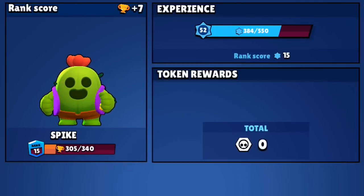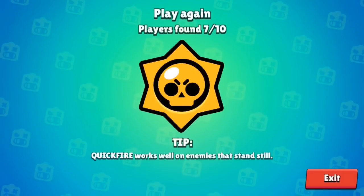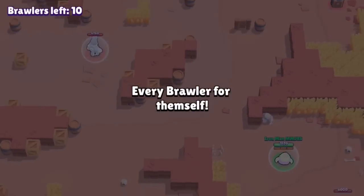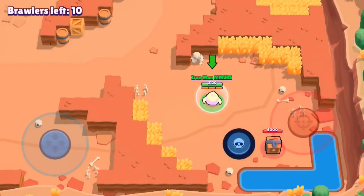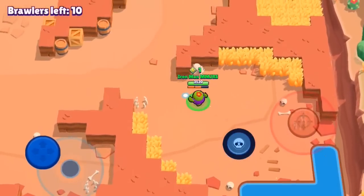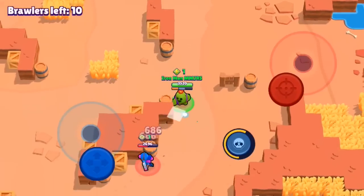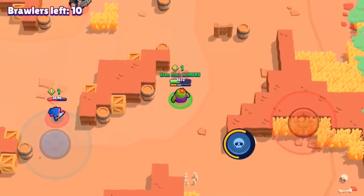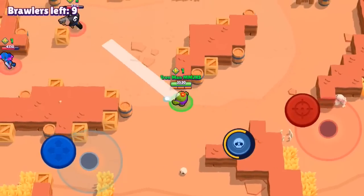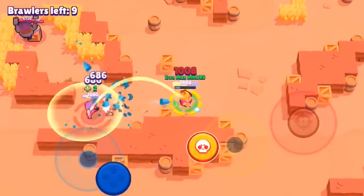To counter Spike: if you're playing a longer-range brawler, always try to outrange him. If you're a tank, get close to Spike, learn his pattern, and dodge him easily. If you're a low-health brawler, play him on wide open maps with fewer walls so you can dodge his shots. On close-up maps he can just spam you with shots and you'll get killed easily. Try to clump enemies together and take them out — that's an important tip to learn and master.